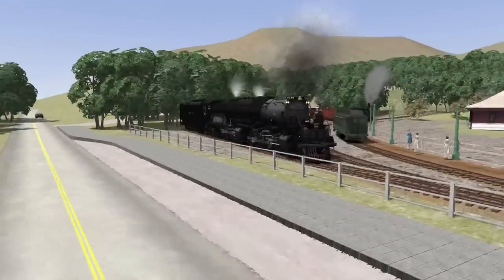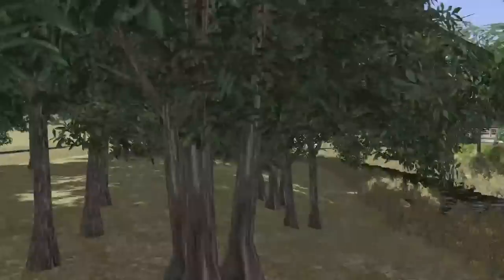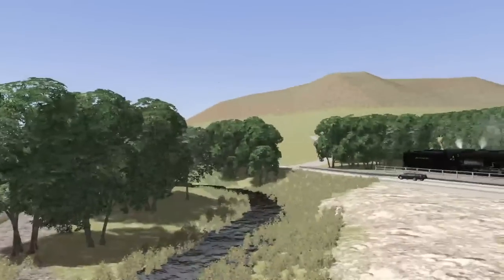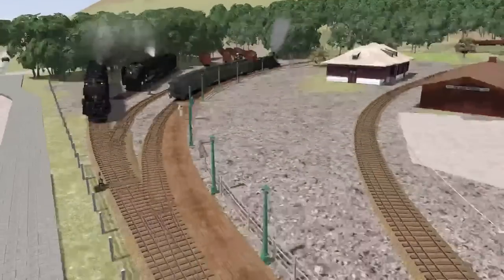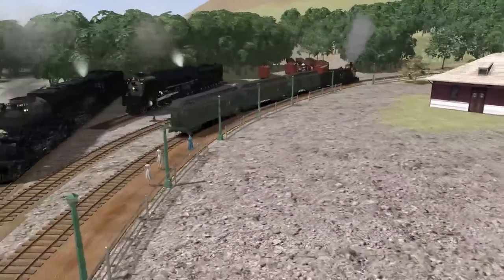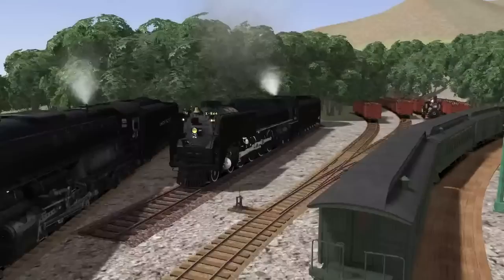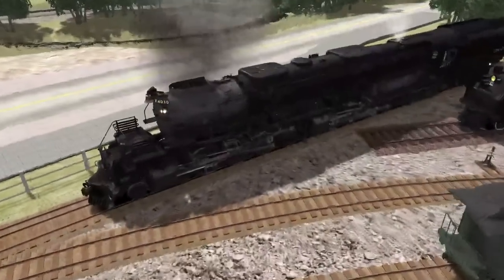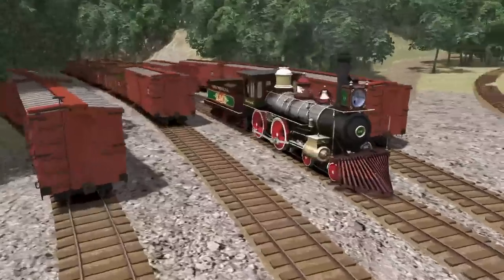Does he have the stub where we used to have a siding from the Sniff? He's got some of the Sniff line modeled but he doesn't have the stub from it. Happy birthday belated. I spawned in a Big Boy which is what's causing the lag, because we didn't have a Northern that fit, so I put the 844 down because we don't have an 05 and that fits vaguely, and then the Big Boy — that's just what all the lag is about.